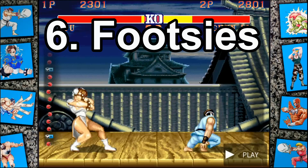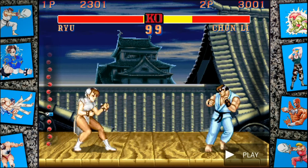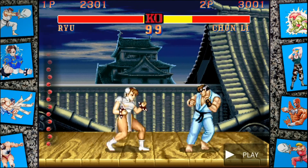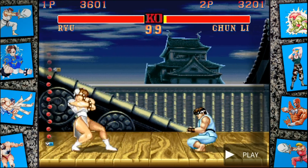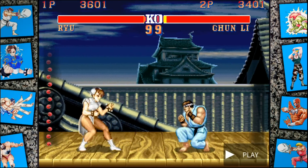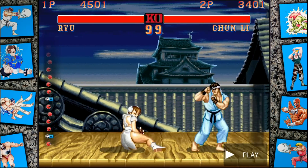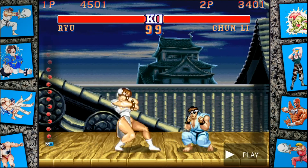Next up we're talking about footsies, which is one of the core fundamental concepts of fighting games. This word came about because when people are playing the ground game in games like Street Fighter, it looks like they're just kind of sticking their feet out, trying to poke each other with their feet like they're playing footsies. But it's kind of a catch-all term for any sort of neutral ground game where both players are jockeying for position, trying to poke and counter poke. It's really, really important in 2D fighting games, especially ones without air dashing and super jumps, where the ground game is going to be the core of neutral play.